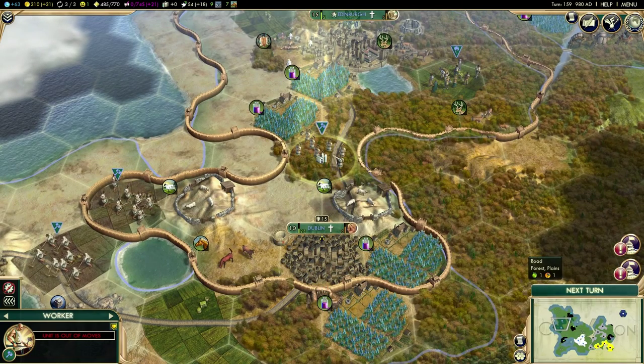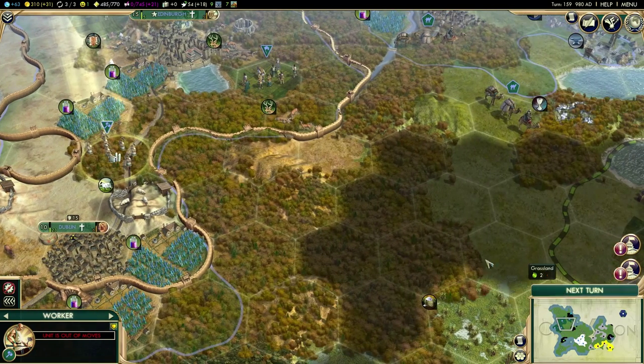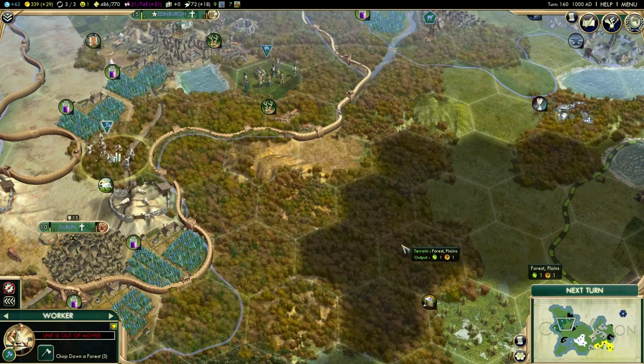It won't destroy the road because roads can exist on an improved tile. Later on, we'll be able to improve our roads to rail lines. Rail will actually give us even more movement — you'd be surprised how far you can get a land-based unit across the map once you have rail lines.